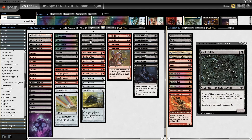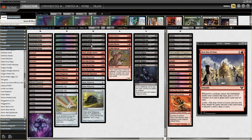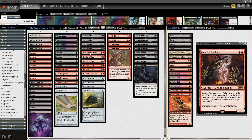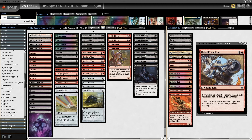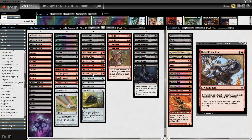You pretty much need to hit Putrid Goblin plus Skirk Prospector with a First Day of Class, and then you get infinite mana, because the Goblin keeps persisting. From infinite mana, you dig until you hit either a Goblin Matron, which lets you dig for your actual win condition — you try to hit Goblin Matron, which gets you the Dark Dweller Oracle, which then digs to the Makeshift Munitions.